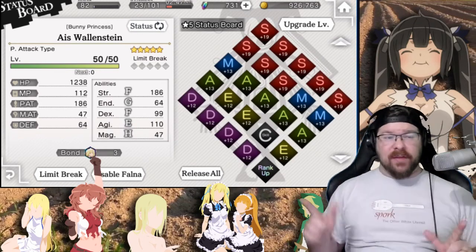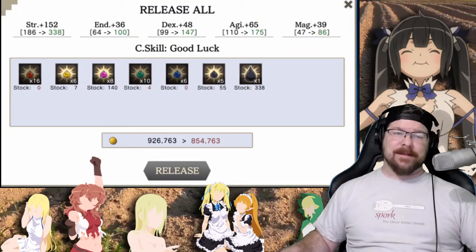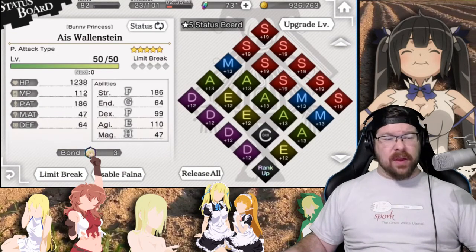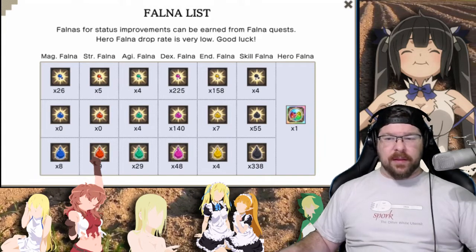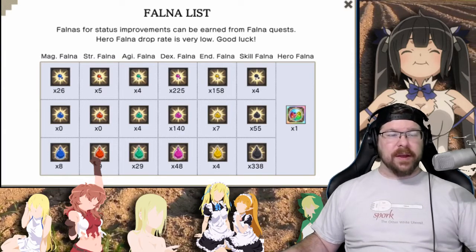Here's the deal - I've got her level upgraded, she's level 50, but I need Thalna. I need Thalna bad. If I go here I can't release all that, and if I go to usable Thalna, I look down here - I have one Hero Thalna. And I guarantee you for three limit breaks, that is not going to be enough. That's barely going to be enough to get me to that status board, let alone where I need to be. My Thalna is so low right now.